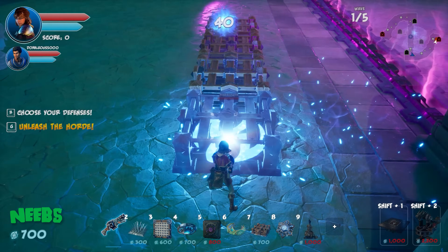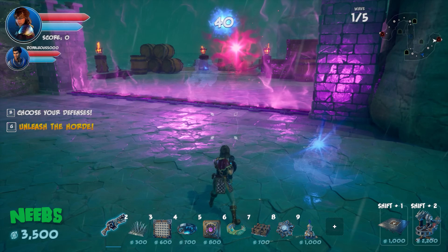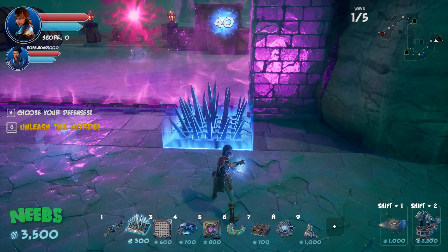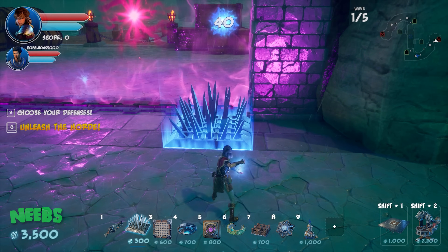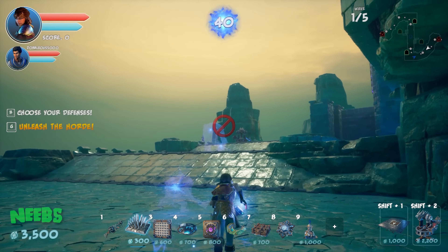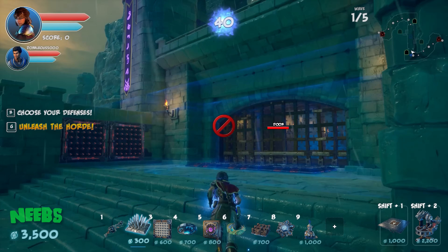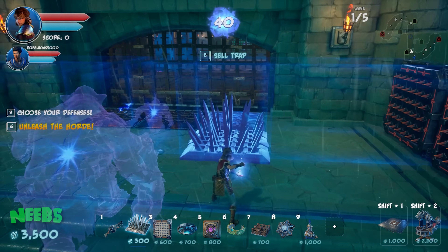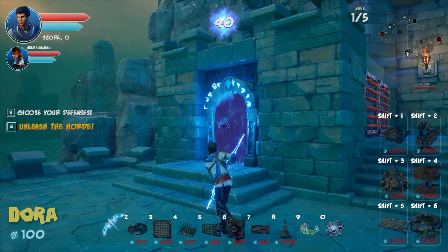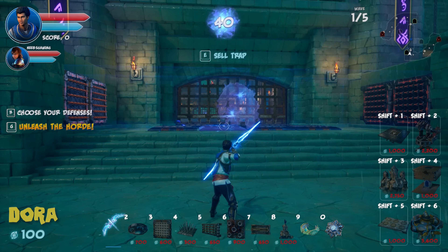Simon explains the level strategy: put most defenses outside the gate for the first wave. Save traps for near the rift too. The key mechanic is that if enemies break through the gate, portal doors on the sides let players warp back up to the rift quickly.